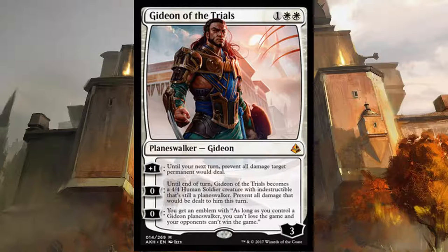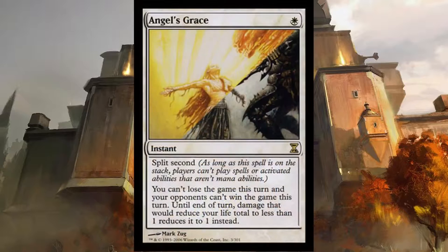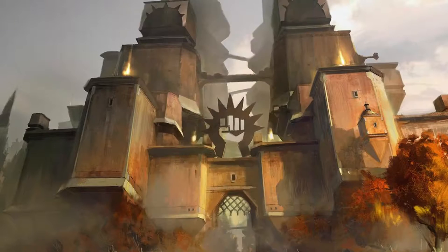Once Gideon is out and its emblem is out, you will be able to cast spells that will set you up for your win condition. If Gideon doesn't find his way into your hand, you have a backup. Angel's Grace is an instant for one white that can prevent you from losing the game until end of turn. This will supplement Gideon and help you get to your win condition. These are the spells you are looking to cast with either Angel's Grace in hand or Gideon with an emblem.